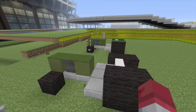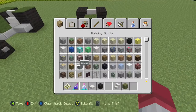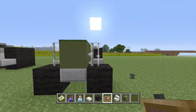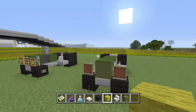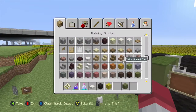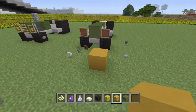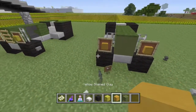Next, get yourself a fence and put it right here. This will be for the lights — the lights will hang on to there. Get your item frame and attach them on there. Get yellow wool, or since we have yellow stained clay now, you can use this. Whatever color you want to use — I'll use the new colors, change it up.